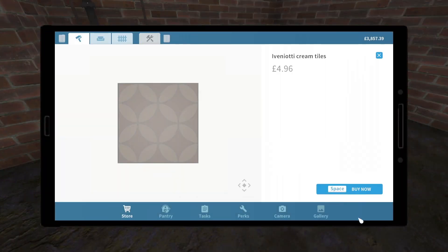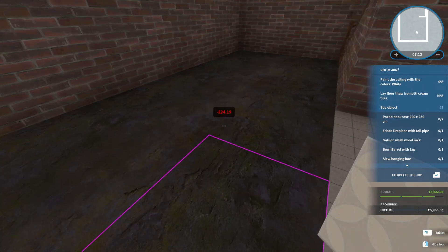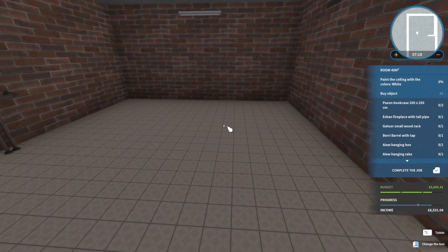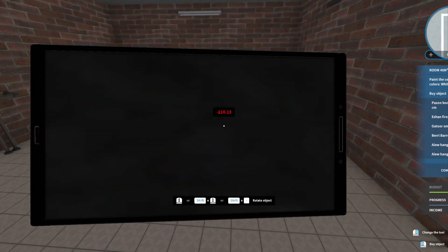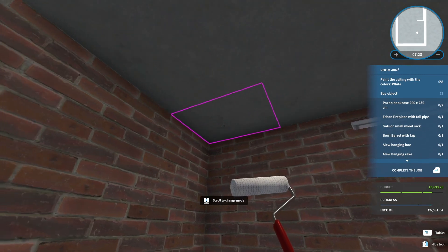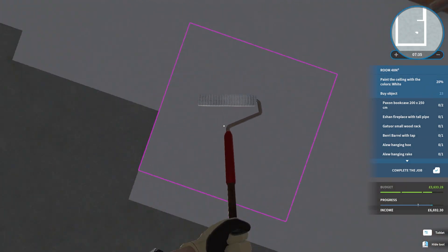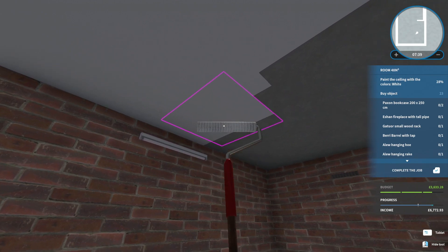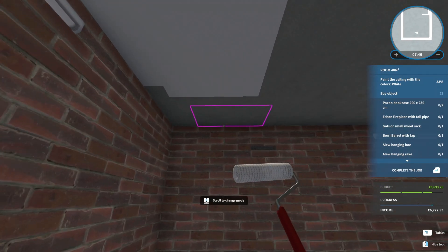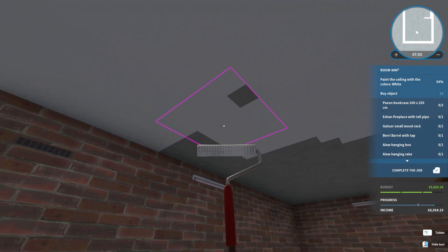Let's get a nice new clean floor in here first. I always like to do the floors first — that just makes a room look so much better from the get-go. Lovely, that is such an improvement. Paint the ceiling white — let's get a medium tin, that should be enough for us. Start in this corner. Should have got a small tin, I think.